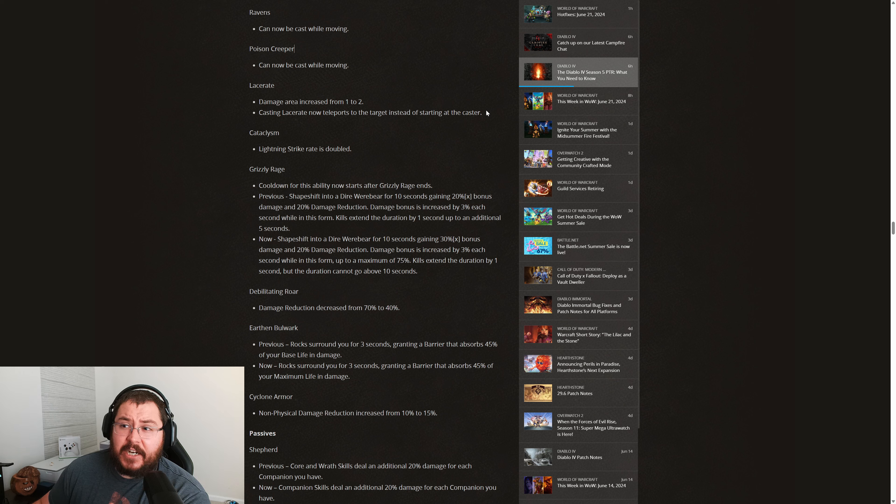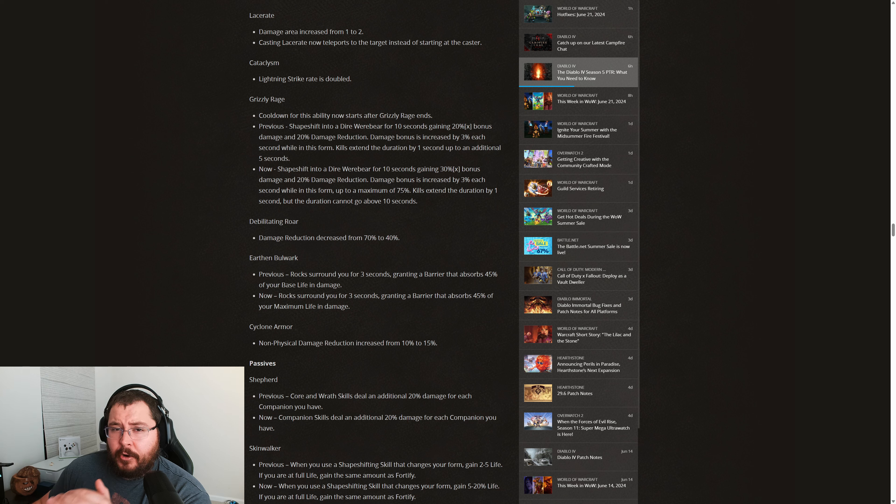For Cataclysm, the lightning strike rate is now doubled. I don't think this is actually a big enough change to the ultimate skill — your tornadoes and lightning storms just go all over the place and rarely hit the target you want, even if it's the only target in the room. I do think they're adding the unique item just to make the skill useful, which in my opinion is not the way to go. Polluting our aspect slots with unique items just to make specific skills functional will ultimately lead us not to picking them.